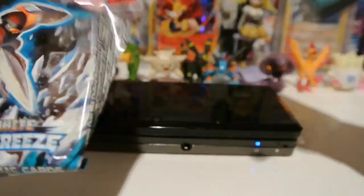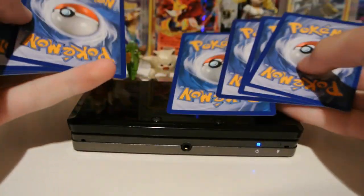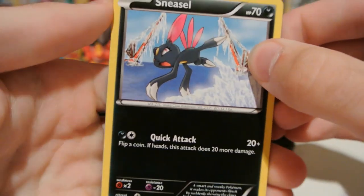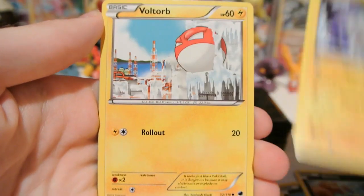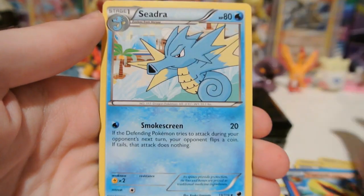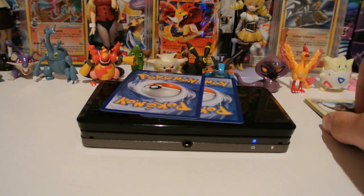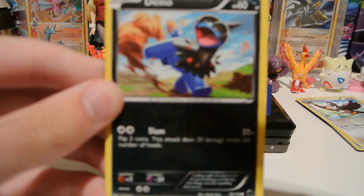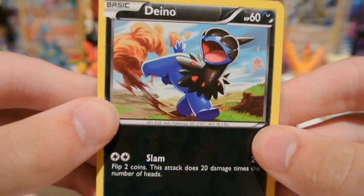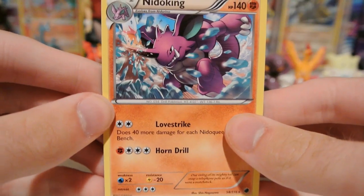Let's start off with this Bisharp Plasma Freeze pack, let's see what's inside it. Didn't get great pulls from the last tin, so let's hope this one is better. We have a Sneasel, Dino, Pachirisu, Voltorb, Wooper, Flareon, Seedra, and Staravia. My Reverse is a Dino, which is just a common. And my Rare is a Nidoking regular Rare.